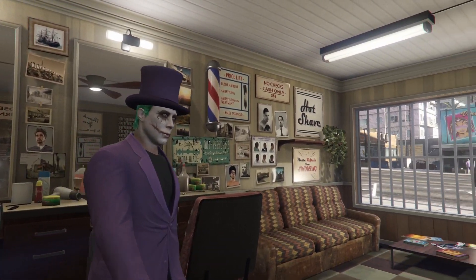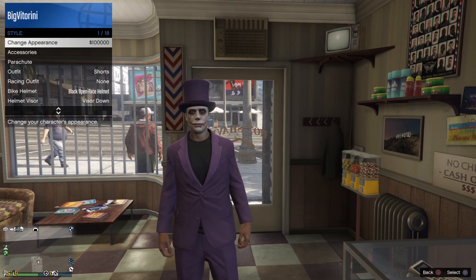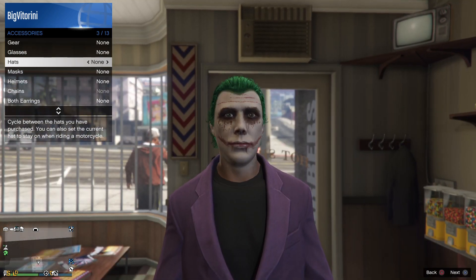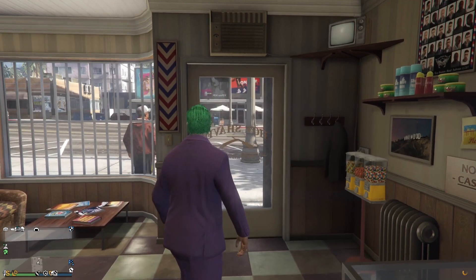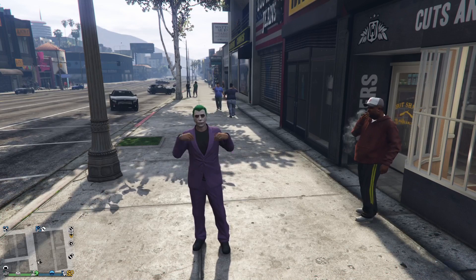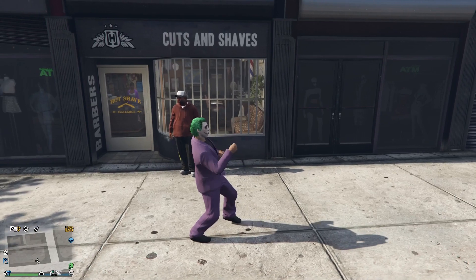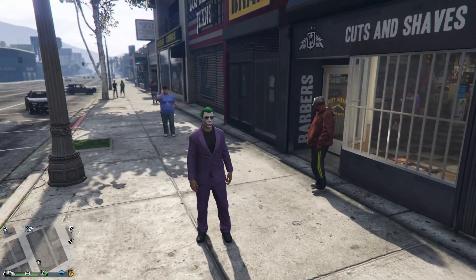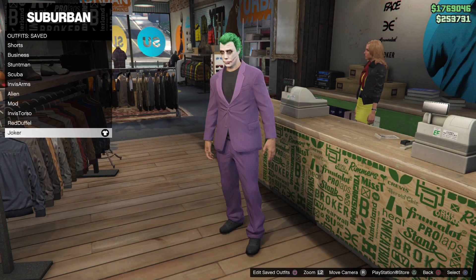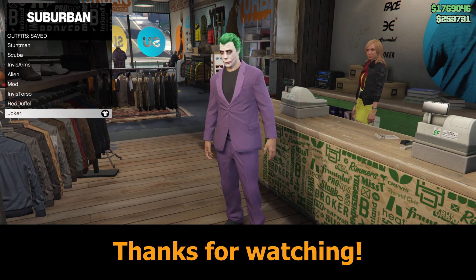Once you go outside, take off the hat — go to style, then accessories, and remove the hat. And there you go guys, you have the outfit pretty much accurate just like the Joker. This was just a quick tutorial — I almost forgot, make sure to save the outfit in your saved outfits, and that's it!